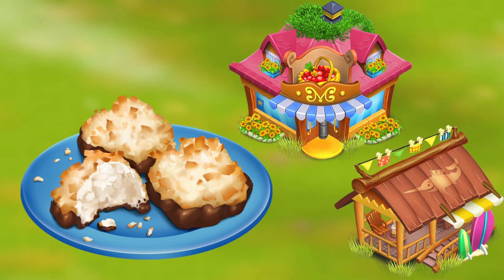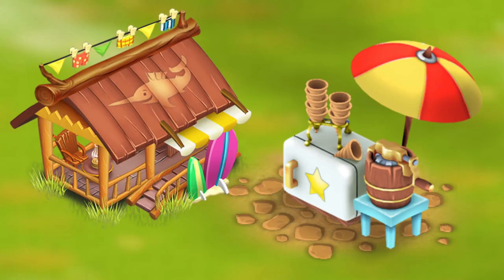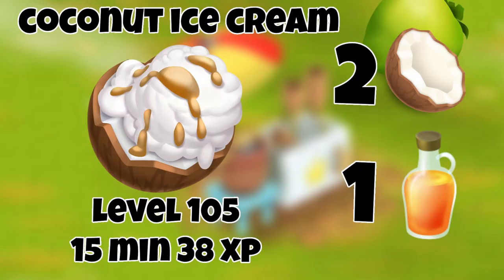I could go for a coconut macaroon right now — I wish I could just grab one out of the screen and eat it! How about some coconut ice cream in the beach cafe? It's level 105, 15 minutes to make, and earns 38 XP. It takes two coconuts and one syrup. Ice cream is my weakness!